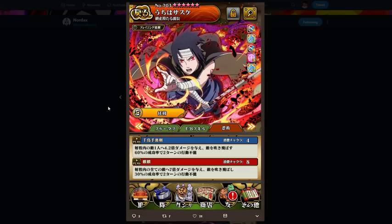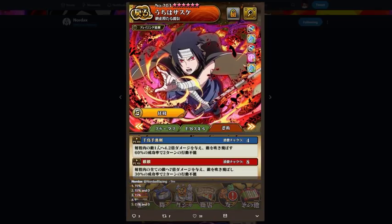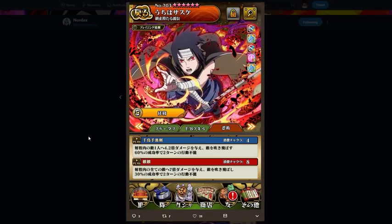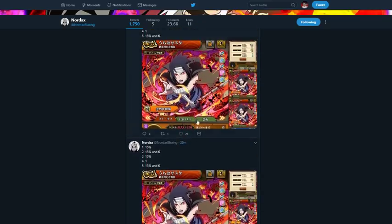His Jutsu is 4.2 times attack single target with a 60% chance of immobilization for two turns, and that goes up by 15% twice so it becomes 90%. The ultimate is 7 times attack AOE with a 30% chance of immobilize. He also has a 30% chance to use zero chakra on Jutsu, 30% chance increase on immobilization, and status element turn increase by one — so that's really good.